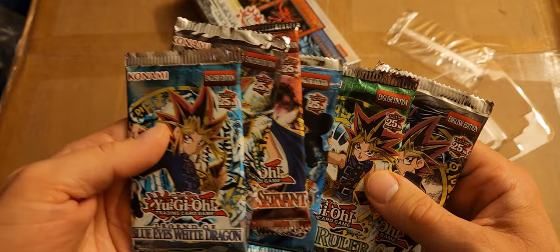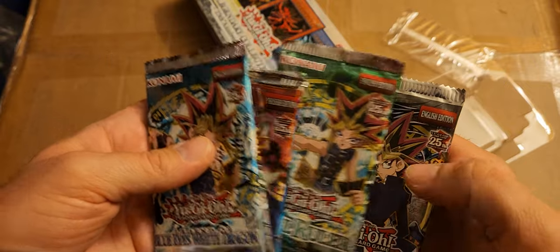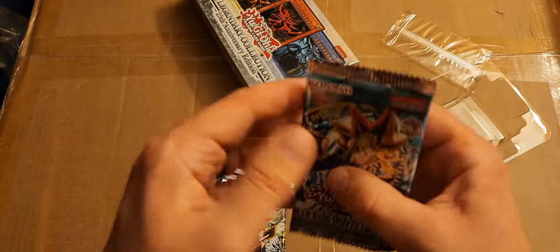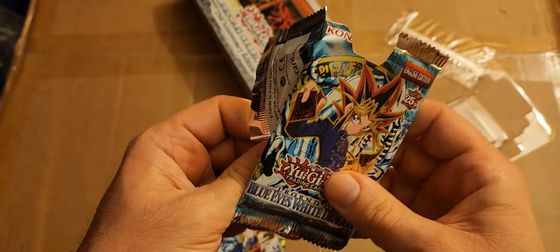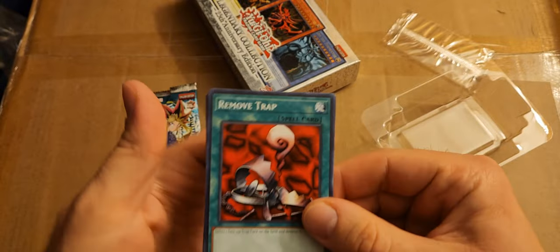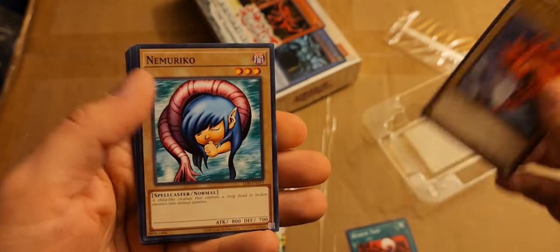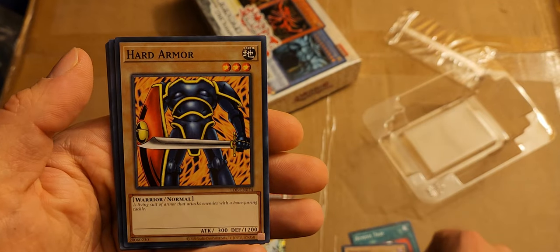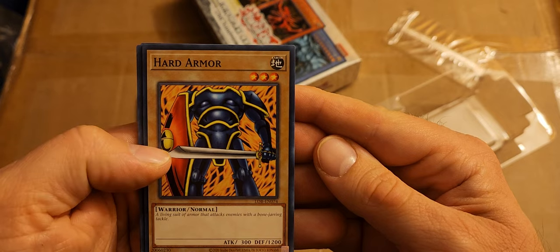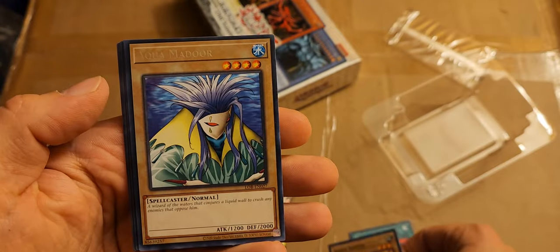We got some packs here — Spell Ruler, Blue Eyes, Metal Raider. I guess one of each pack. Let's see what we got — I can't wait to see some fan favorites. Hope I get a Baby Dragon. Remove Trap — I remember this card, good for removing traps. Ray and Temperature — I don't remember that card at all. Nemuriko — also don't remember that. Hard Armor — I do remember, I don't know where from, it's not an iconic card.